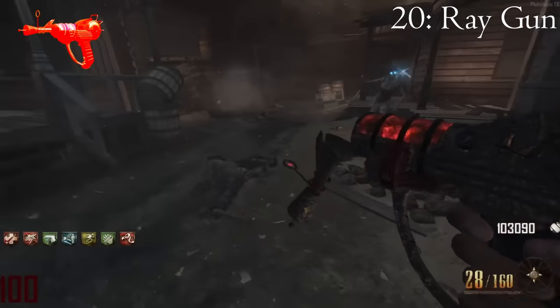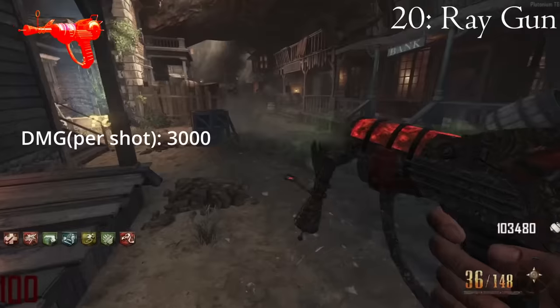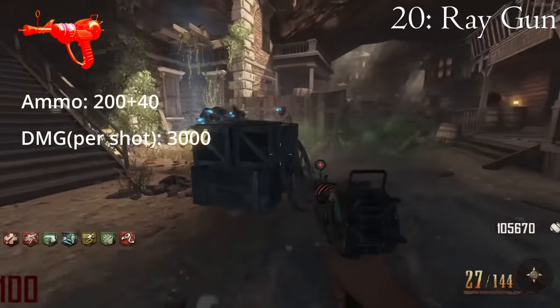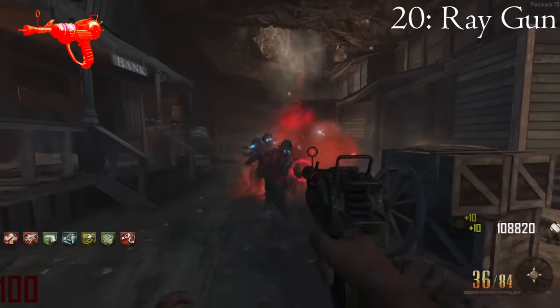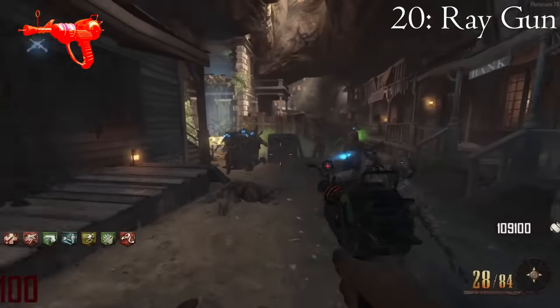The Ray Gun, when pack-a-punched to the Porter's X2 Ray Gun, does a total of 3,000 damage per shot and has the capacity to fire 240 rounds. This means that the most you could do, assuming you hit the same zombie and didn't miss a single time, is 720,000 damage. Seeing as how a zombie on round 100 has over 5.5 million HP, this will not get you any kills on round 100.